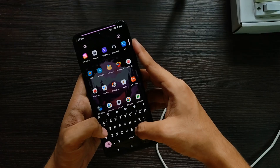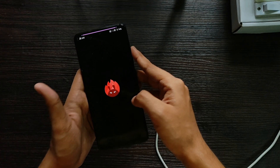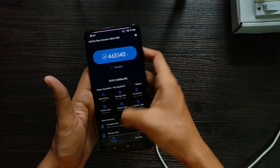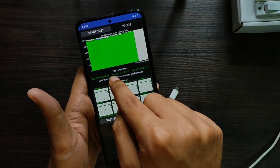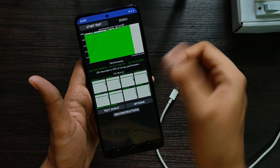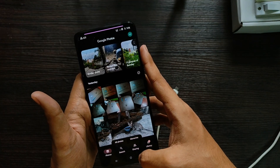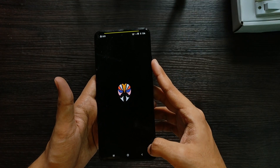For performance, I ran AnTuTu and the scores came out at about 461K — there may be a scoring issue with the latest AnTuTu 10, but the scores are still impressive. The CPU throttle test showed throttling to 95% of max performance, giving a max Zip score of 199K and an average of 193K, which is really impressive.